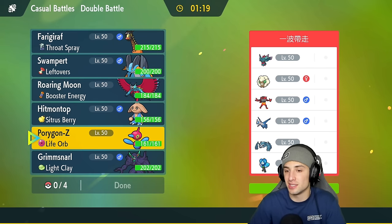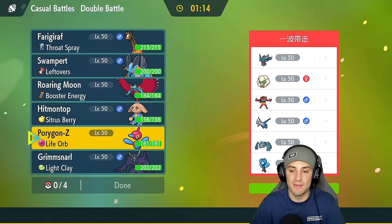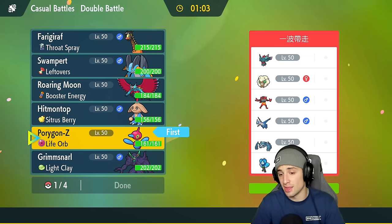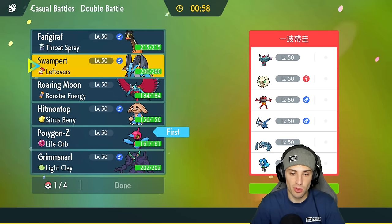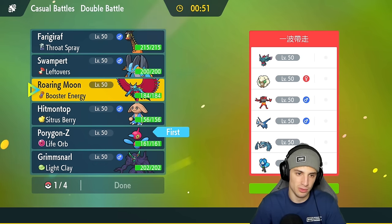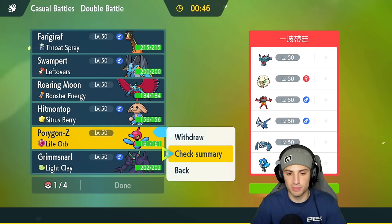Looking to start things off hot with a win. I think Porygon-Z is gonna be a great lead — they've got Whimsicott, Fluttermane, and also Latios and Metagross, two Pokemon that are weak to Ghost type moves. So PZ with the Ghost Tera type and Shadow Ball looks dangerous. Ghost Tera type also dodges Fake Out — they may have a Fake Out user with Incineroar. As a second Pokemon I could lead Hitmontop, but I might consider Frigibax or Roaring Moon.